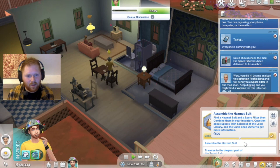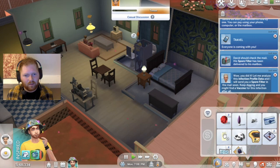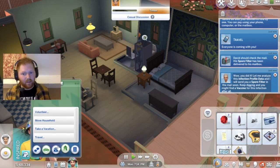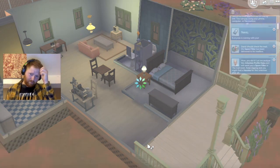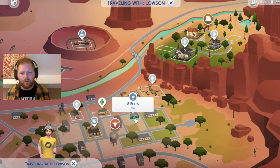So find a hazmat suit and then combine them in your inventory. I don't have one, do I? Oh, I do. So I need to find a hazmat suit and then I need to go to the shop to buy something — because I need a hazmat suit. Let's speed it up a little bit. Okay, let's go back over to the bar area.